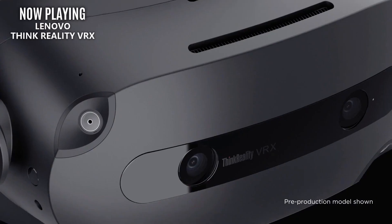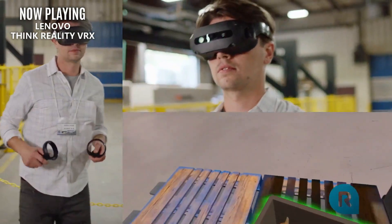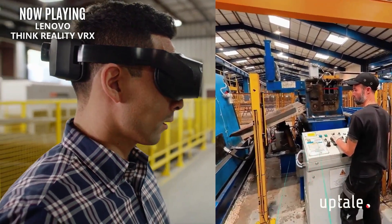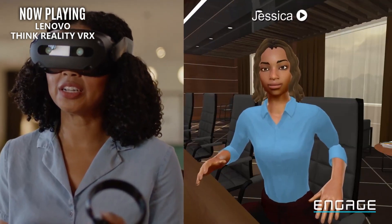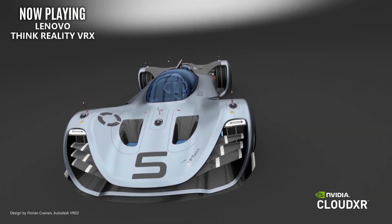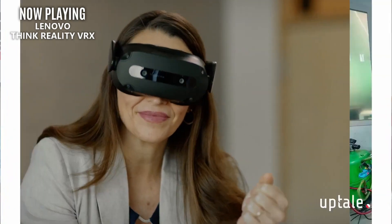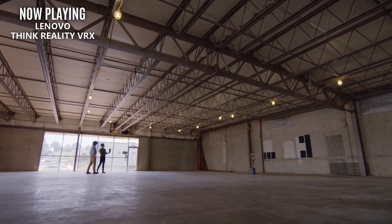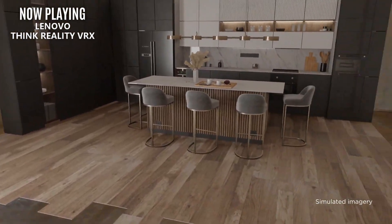Yet another standalone VR headset has popped up before we get the release of the Quest Pro. Lenovo recently unveiled the Think Reality VRX, a new standalone headset with all the capability we'd come to expect — those new pancake optics and color passthrough AR. What interests me most is that everyone is so quick to adopt new technology, specifically those pancake lenses, and it's starting to look like everyone else is capitalizing on Meta's research. This really doesn't bode well for Meta if they're spending tens of billions resolving major issues around VR, and then other companies like Lenovo and Pico can just swoop in and release products with the same technology faster.